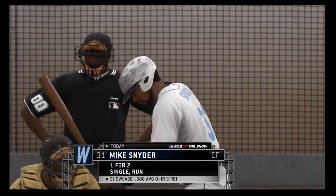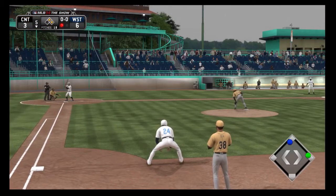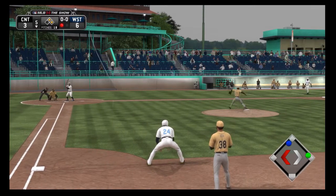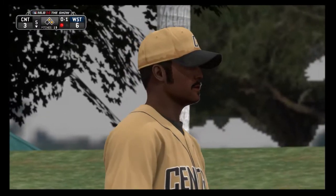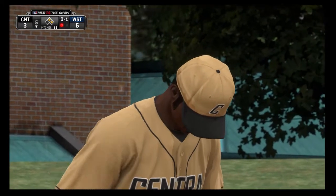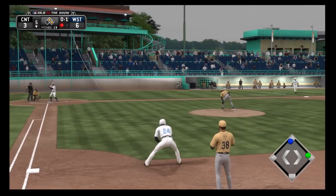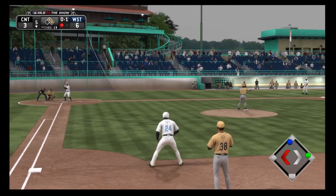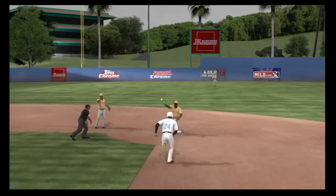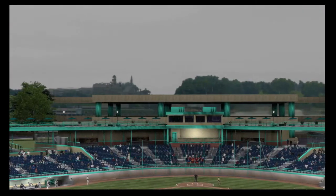Mike Snyder will dig in now — one for two to this point. There's a good fastball on the outside corner for strike one. Good pitch, good spot — that thing tailed right back over the outside corner. Runner not going anywhere at second. Now the pitch, on the ground to short — this could be two. A bare hand for one, relay to first, in time. And just like that, the side is retired.